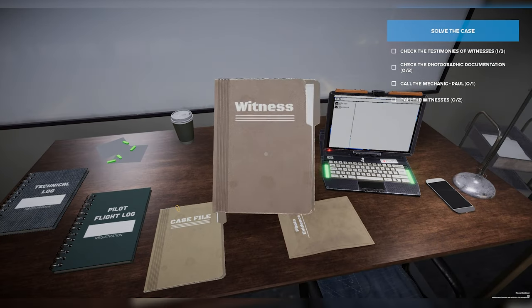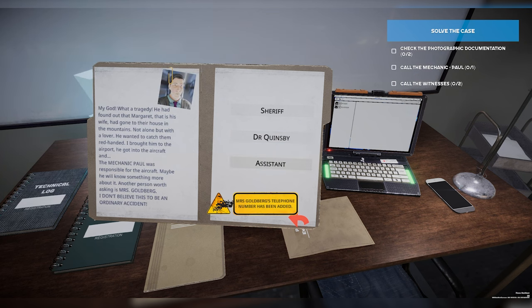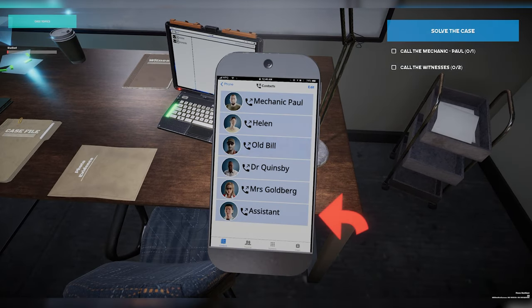Next we're going to take a look at the witness testimonies. The sheriff states that there were two witnesses: Helen and old Bill, so we'll have to give them a call. Dr. Quinsby confirms the pilot died because of internal injuries. Moving on to the pilot's assistant — this is interesting. According to him, it seems like the pilot's wife was having an affair. Let's go ahead and put some stuff on the whiteboard. Murder has just been added in the top left. Let's go ahead and give the mechanic a call — I do want to hear from Paul, he may be able to give us some insight.